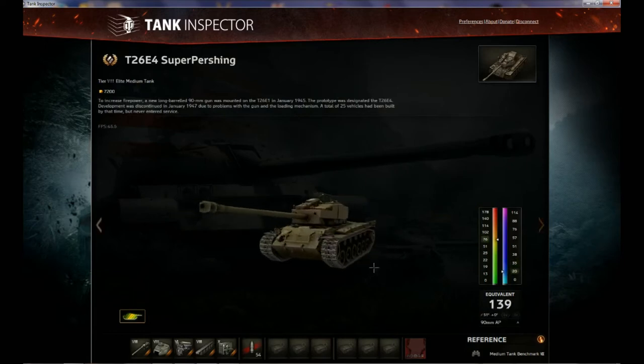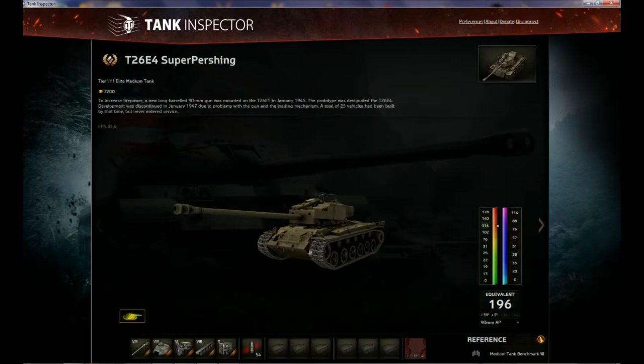There are two important things about premium tanks compared to any other tank in the game. First, all premium tanks start off as a stock version of whatever tier they are — so this is a stock tier 8 tank. The reason it's a premium tank is it costs gold or real money to purchase. The main advantage is that all premium tanks earn you extra credits in the game.